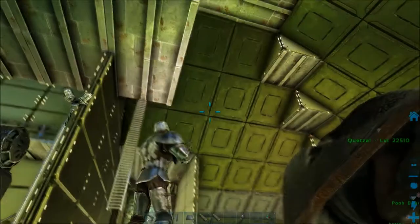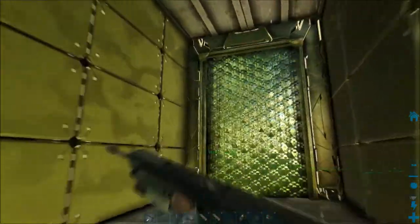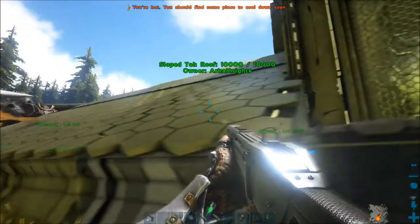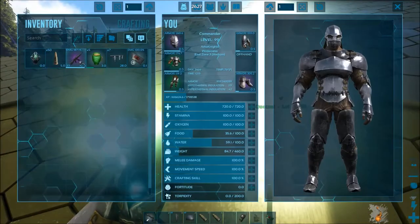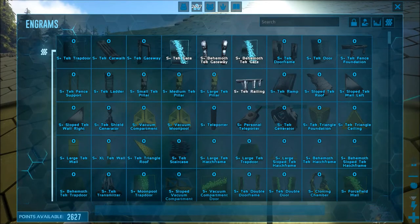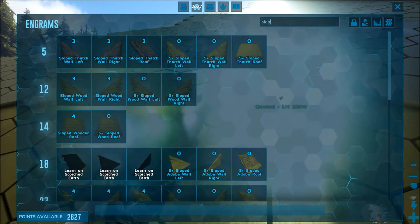Now we got another one and we're looking at it right here — you can do this with any of them. This guy right here costs you element. This guy does not. He is another cheap one. We're gonna go to slope ceilings here. And when you go to slope ceilings, the S Plus ones have the same cost — or they at least did. Let me just make sure I get the right one so we can all see this.